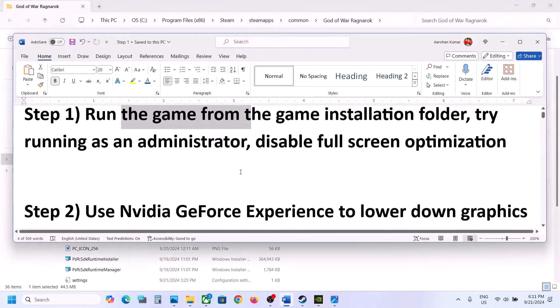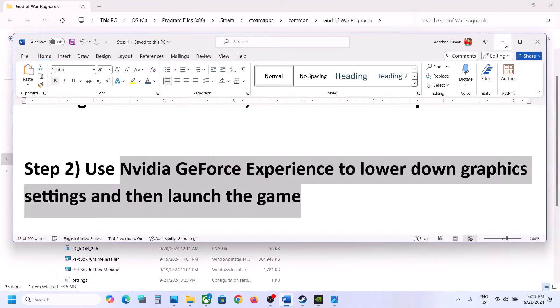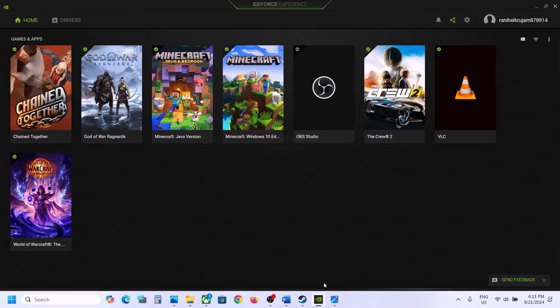The next step is to use Nvidia GeForce Experience to lower down graphics settings and then launch the game. Sometimes the game is not launching properly, crashing on launch, or not loading at all. In that case, you can use Nvidia GeForce Experience — go ahead and open it.